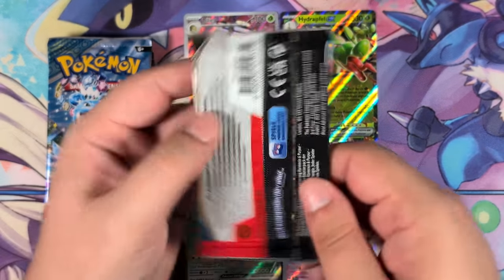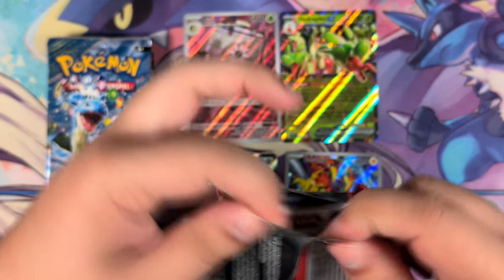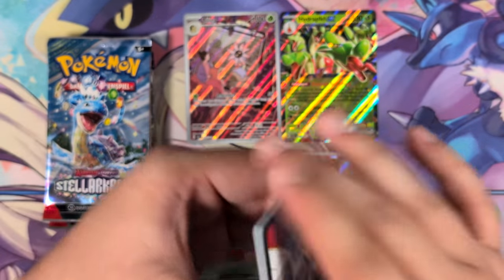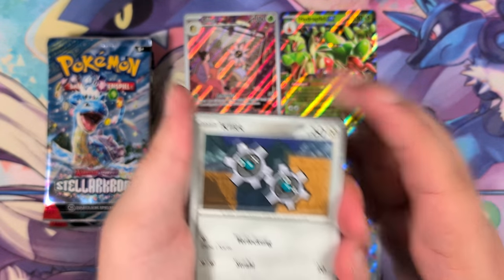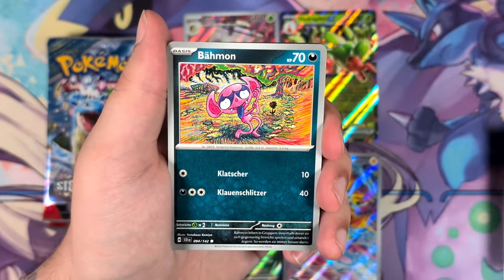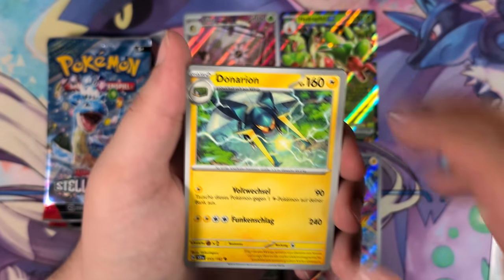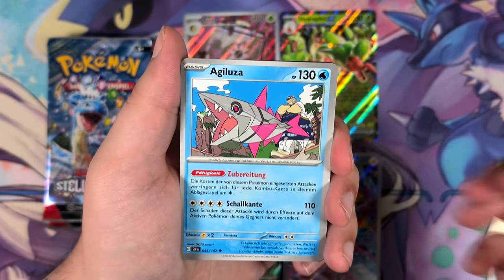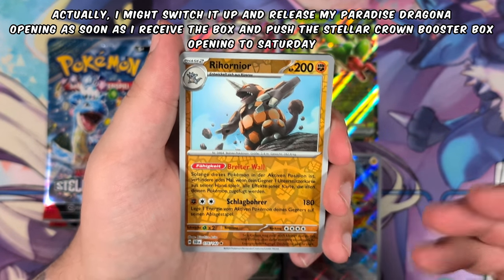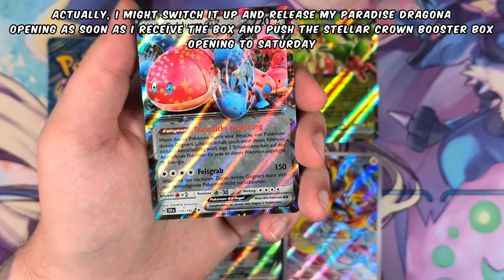We still have so many packs left. If my booster box arrives at some point I'll probably open it up anyways, unless I get a special illustration rare in this one — then I might return it. Once it does arrive I'll just upload the video whenever and stick to my upload schedule. The video releasing next Saturday will be the Paradise Dragona opening. Another Schlurm — okay, looks like this is the Schlurm box. It could be worse — it could be no pulls, so pulling at least something is really cool.